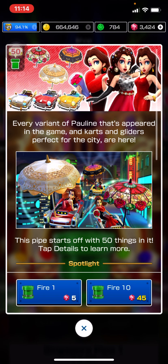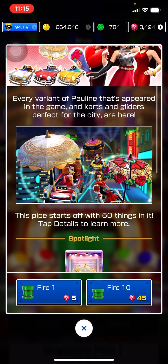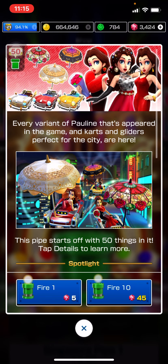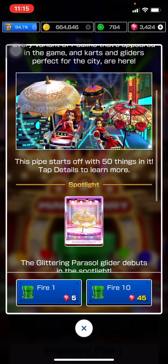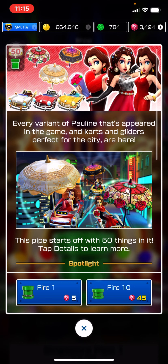Rose Pauline seems to be used more out of the three of them. I would say pass if you don't have enough rubies, or if you do have rubies but you're skeptical about pulling this pipe. If you do have enough rubies and you need Rose Pauline for rank, then go for it. But if you don't have enough rubies and you want one of these characters, this is not the pipe to do it. I'll catch y'all with another Should You Pull.